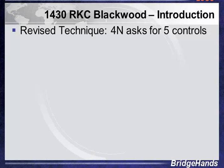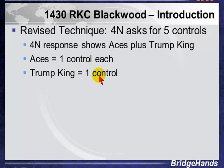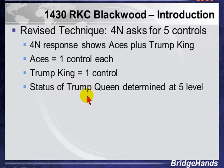So what is RKC 1430 all about? We have a revised technique when we ask for aces. Four No Trump is still the invoking bid, but now we have not four aces, but five — we call them controls or key cards. We get one key card for each ace — one, two, three, four — and one key card for the Trump King, making five. The status of the Trump Queen is also determined at the five level.